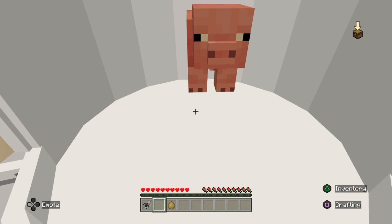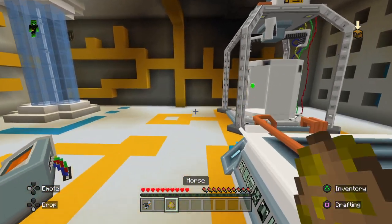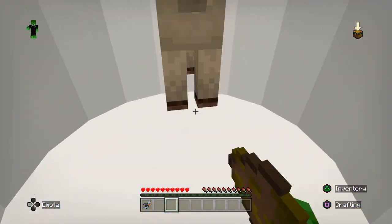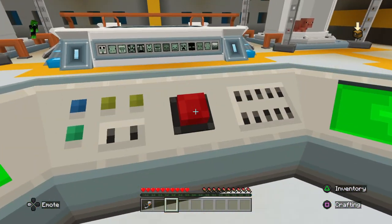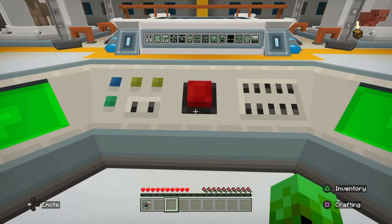You now have two spawn eggs. Place the first mob into one chamber of the Mob Fusion machine, and the second mob in the other cell. If something goes wrong, use the sugar weapon to catch it. The Mob Fusion machine is ready to start — go to the control panel and press the red start button.